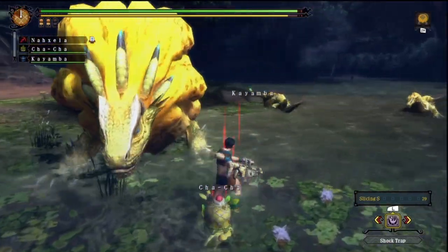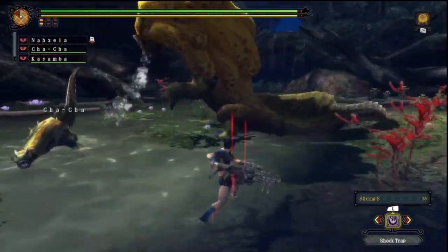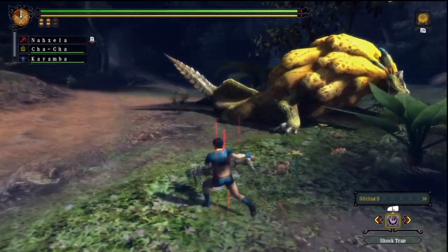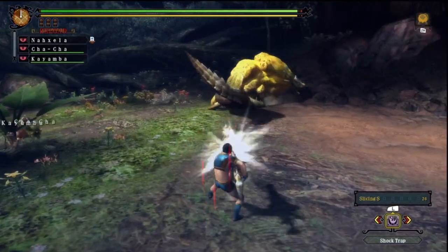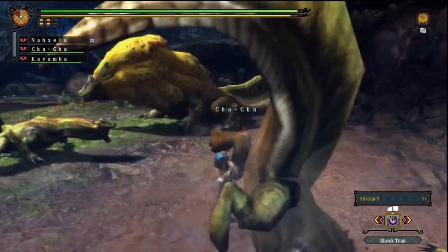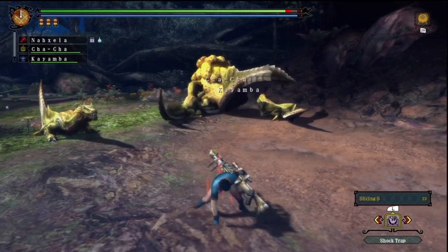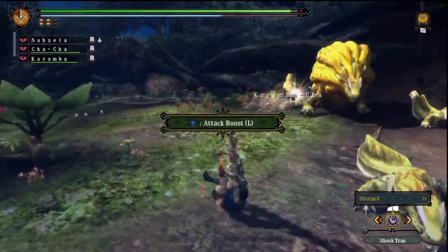I'm using slicing shot, which is a little different from typical shots like normal or pierce — it's more like crack shot. It has one initial hit where it embeds itself into the monster, and I believe that hit does shot damage. Then it explodes and scatters into a couple of slices, and that's the part of the shot that does cutting damage. So I'll be accumulating shots and we'll see that slicing shot does in fact cut off tails.